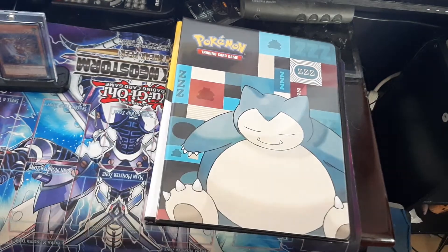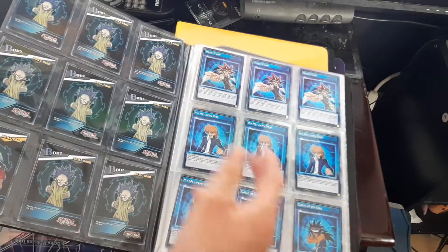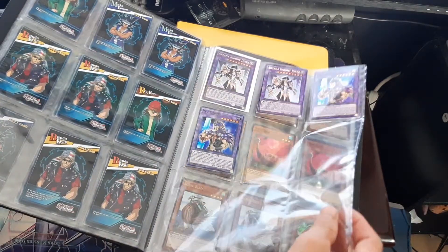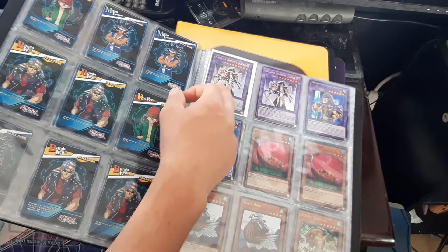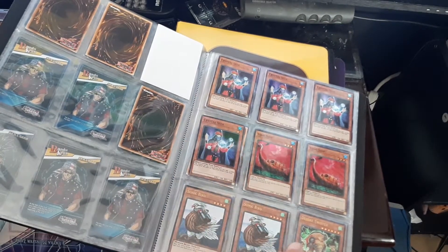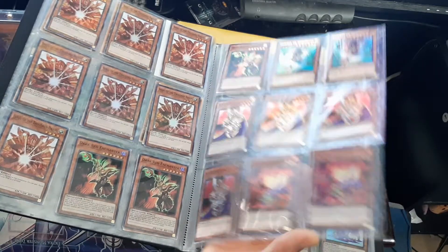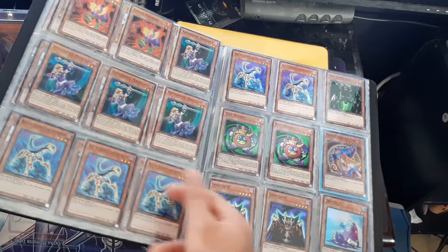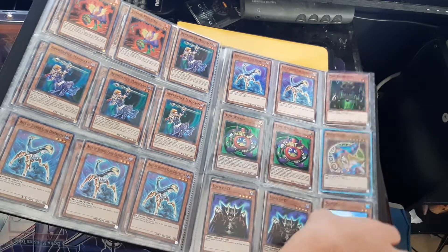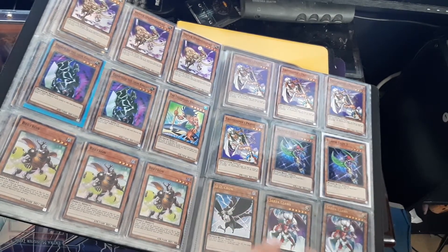Here are just my extra cards — doubles and whatever. So here are my double skills, double rituals, more Arcana Jokers, and some of the other ones are in my deck. Some of the Tournament Pack cards are here too, like Time Wizard. The most expensive — well, it's super rare — card is the Dark Magician Girl. And more extras — I put them organized by type. Then we've got the extra Traps and the extra Magic cards.